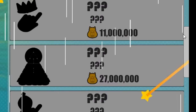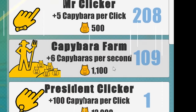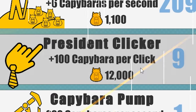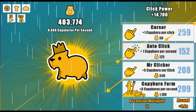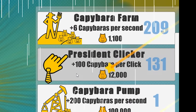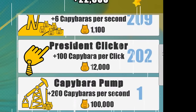The next upgrade costs 11 million. Let's take everything to at least level 100 — did I say 100? I meant 200. All right, president clicker, it is now your turn. I only got it up to 66 as you can see, so I just need to click this a bunch of times. I want all my upgrades at 200. I'll manually click it — it's now level 200. Just gotta work on this president clicker here. Getting 21,000 per click — it's now at level 200.